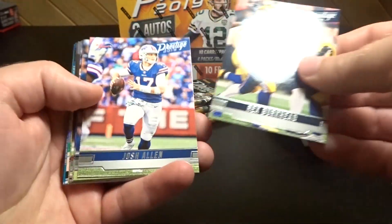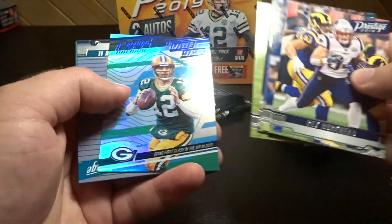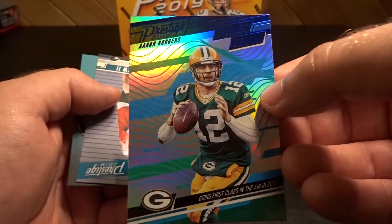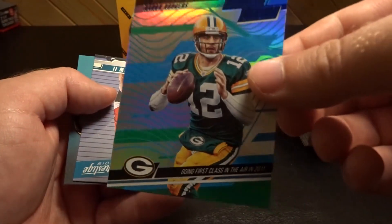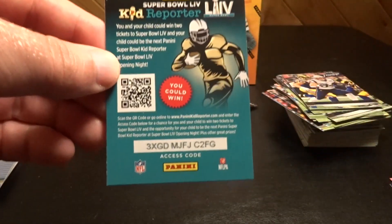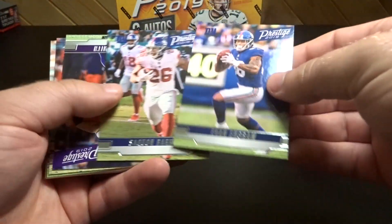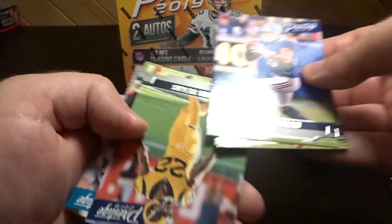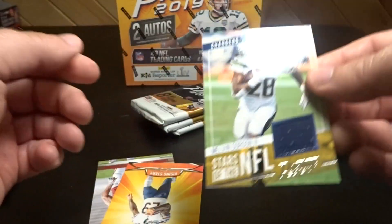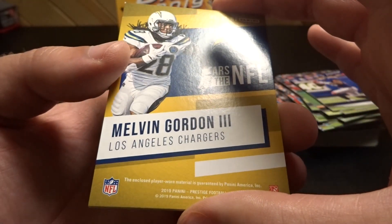Rex Burkhead, Josh Allen. Aaron Rodgers banner seasons blue — pretty neat. Extra points, and we got a Gardner Minshew. Then we got a mem card and it's a Melvin Gordon, Stars of the NFL — that's pretty neat. It is player worn material. Set it aside.